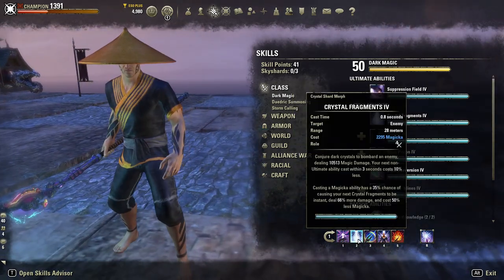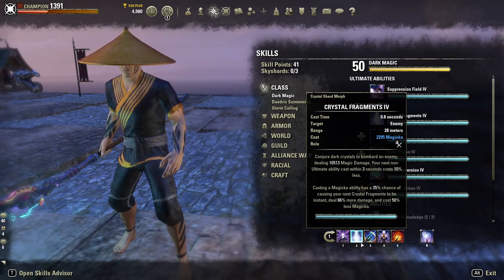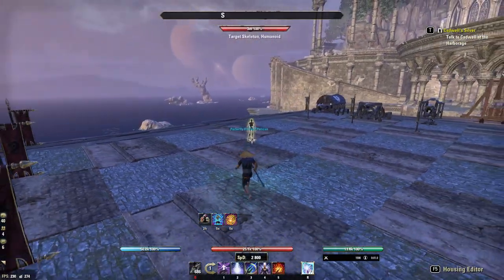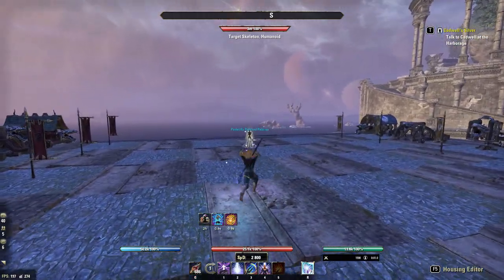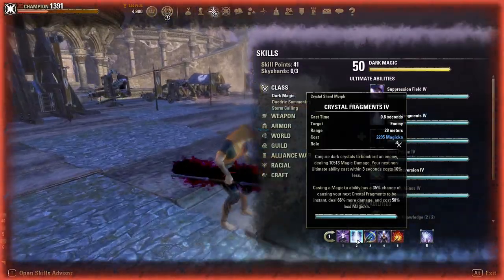The second skill is Crystal Frags — this is your main burst ability. Try to fire it only when the proc is ready, but you can also use it with hard casting. You can use various combos, but it's mainly used with the proc.